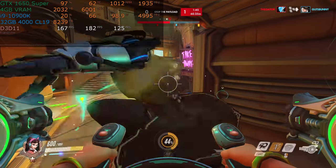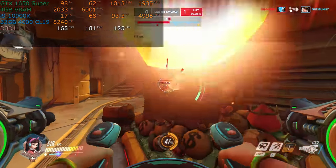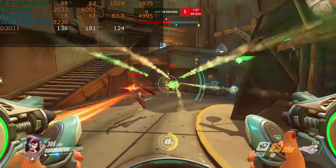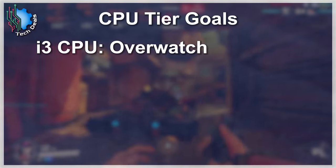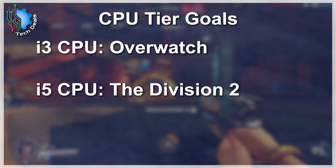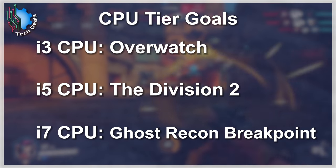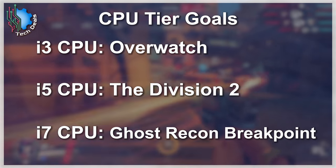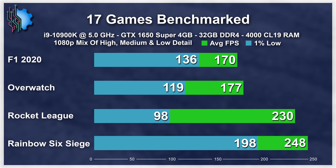Plus it will run the next Ghost Recon game also over 100 frames per second, maybe at high detail, and may very well run the next two or three such games over 100 frames per second at some reasonable detail setting at 1080p. As a reminder, we're using a high-end modern CPU, so your mileage will vary. However, if you're not core and thread limited, a lower-level modern CPU will provide effectively the same performance. Think i3 for Overwatch, i5 for The Division 2, and i7 for Ghost Recon Breakpoint as general goals. Here is the chart showing all 17 games in one place, from the slowest to the fastest — performance varies from just over 60 to north of 200 frames per second.